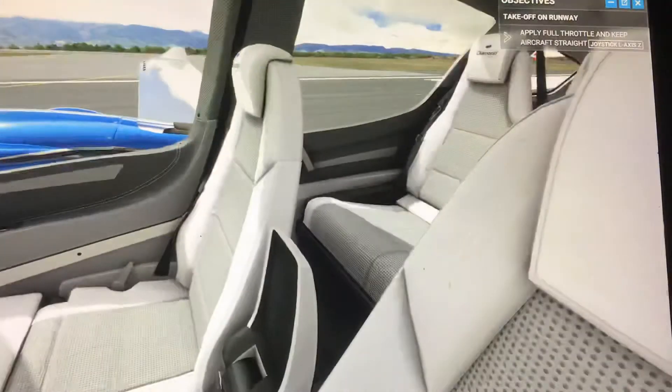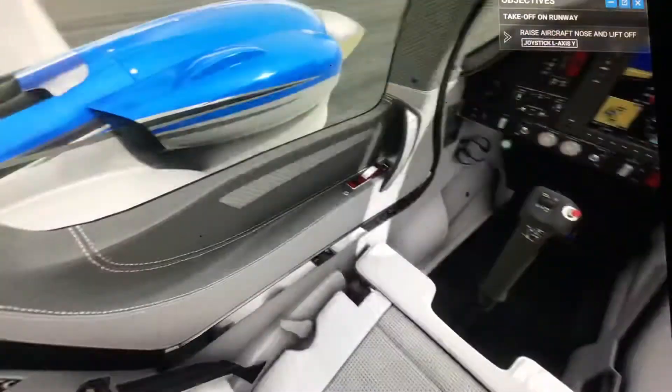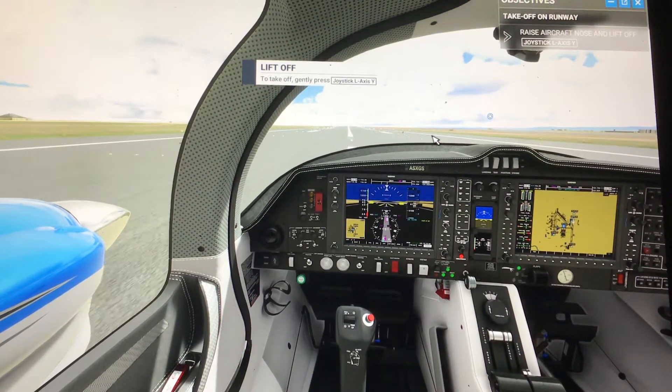And then over there, way over there, is where we're flying to. Over there is the USAF Academy. And Colorado Springs. And let's lift off. Comment down below if I'm good at this game or not.